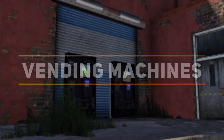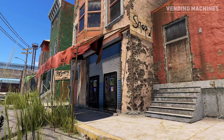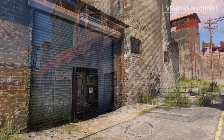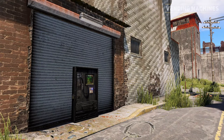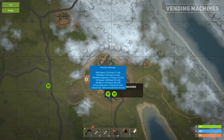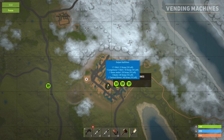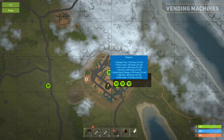The outpost hosts 7 vending machines which each yield different items. Most tools, weapons and items will require scrap as the currency, with some resources offering a swap trade. You can easily view what the vending machine contains by opening your map and clicking on the vending machine icons. Here you will see the cost and availability of each item, with the items on the left being the ones for sale while the items on the right being the cost.